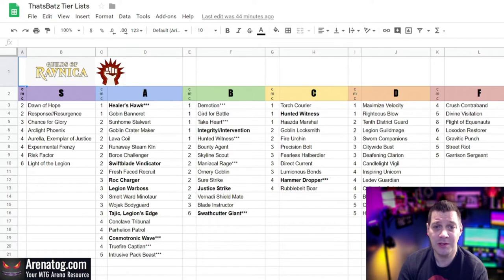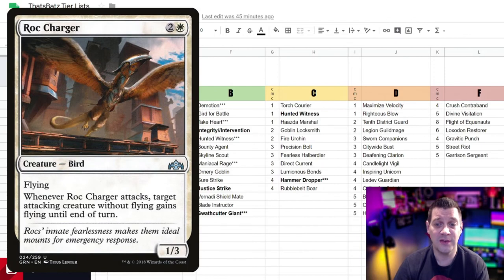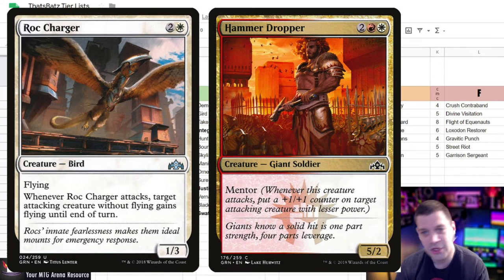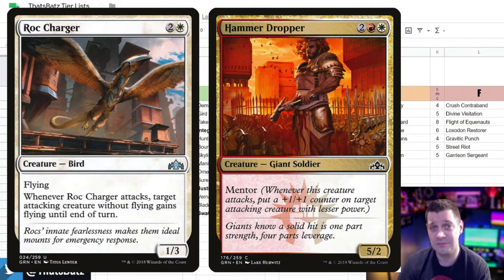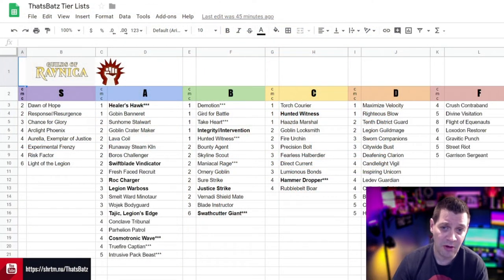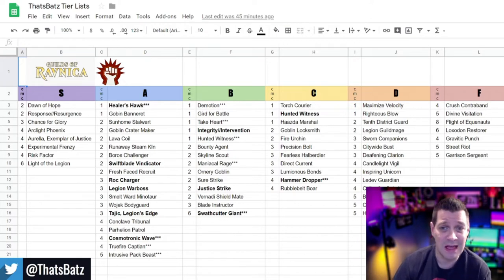I don't want to run through every single card on this list, but I do want to point out that — as with almost every tier list — these aren't definitive orders. Sometimes you have to look for synergies in your deck. For example, if you get a Roc Charger that gives other creatures flying, all of a sudden Hammer Dropper — which is a C-class card — jumps at least one or two tiers, because you can suddenly get a 5/2 with mentor flying in the air while he's mentoring something else. But by himself, Hammer Dropper is just a 5/2 with mentor who's probably going to die the first time you attack.